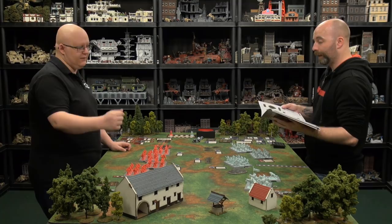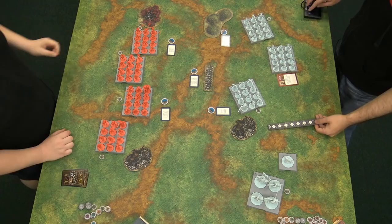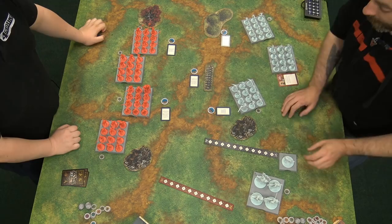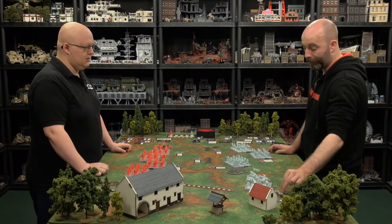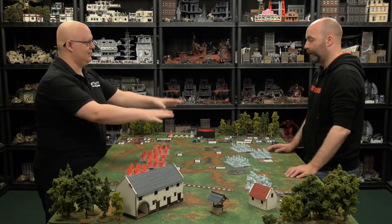Grey Wind gets a free move before his action. Pre-measuring shows that moving six then twelve would still leave him out of charge range. Instead Grey Wind moves up four inches and takes an inaction for his activation — because if he had moved further, the Lannister player would activate first next turn and could get a free hit. Knowing the opponent must move something before you act again is key tactical thinking. That ends round one — all units activated.